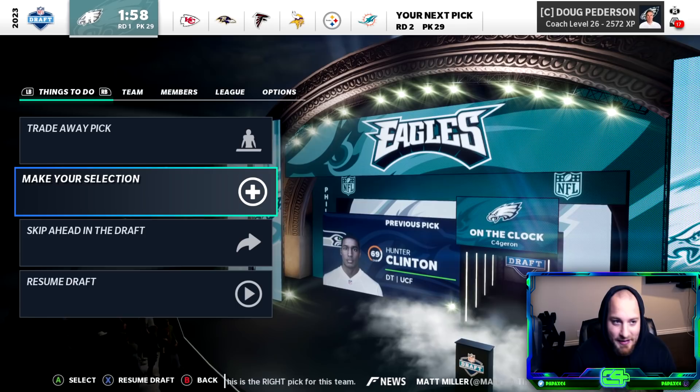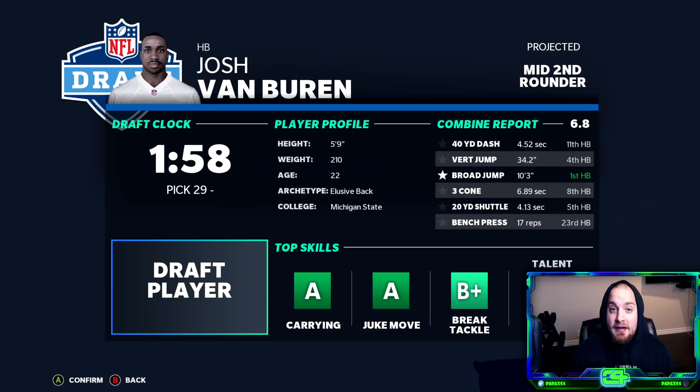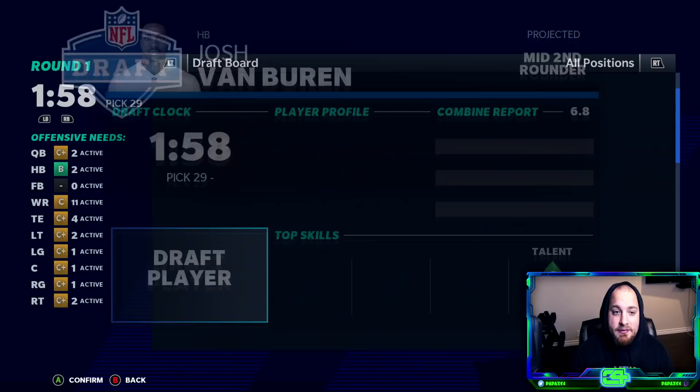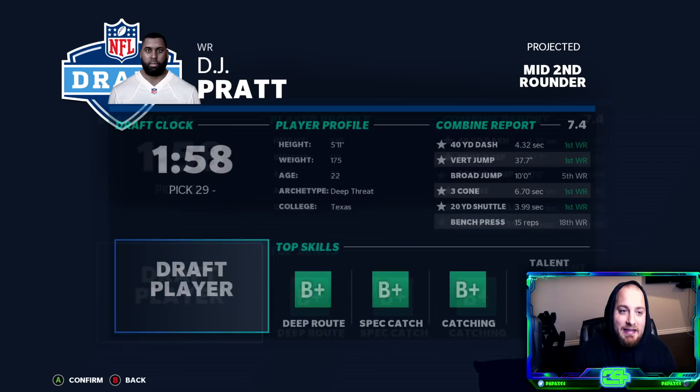It wasn't as much of a landslide as I thought it was going to be. I thought there was one obvious pick, but there was a lot of people that kind of liked the storyline of Van Buren, because Van Buren is an iconic name within the Eagles organization. But we have Miles Sanders, and there was enough people that said let's get Van Buren, work a storyline in. And hey, if he's still there in the second round, by all means.